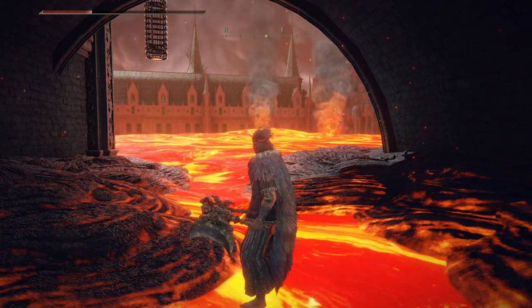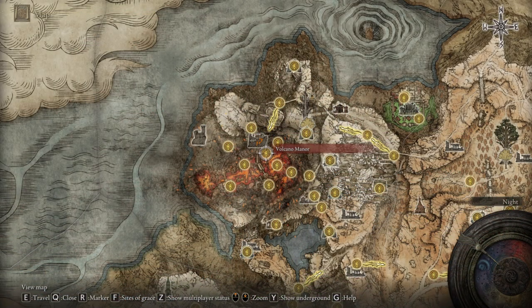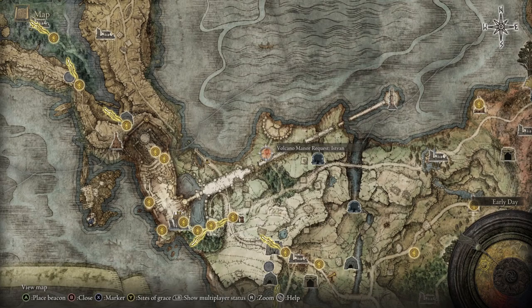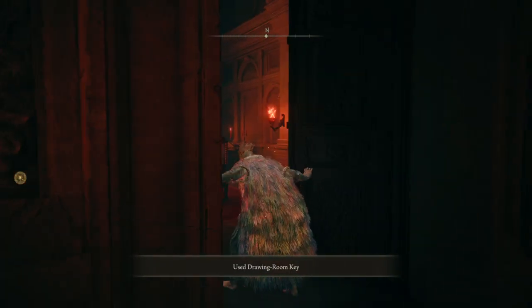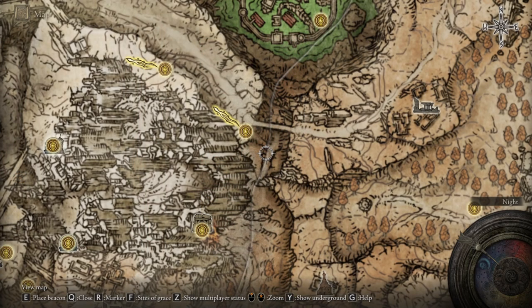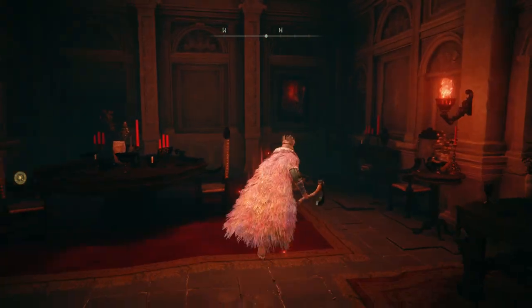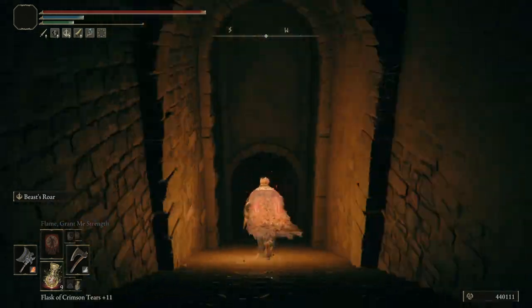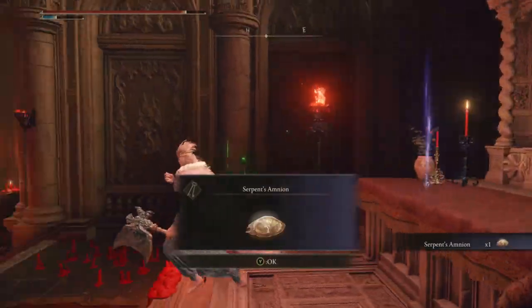It depends on what your goals are. To get it for yourself, you'll need to do another quest line, this one for Rhea in the Volcano Manor. Once you reach the manor itself, find Rhea in the drawing room along with the others. After talking to her, do the first assassination mission for Volcano Manor, and then return and you will find her across the hall in another room in a different form that I won't spoil here. After talking to her, do the second assassination quest and then return to talk to her again. Then go into the room to the right of Rhea's and open the illusion wall in the back right corner. Pass through here and you'll find the Site of Grace. Continue along the path and you'll reach the Temple of Egle, inside of which is a boss fight. Defeat the boss and receive the Serpent's Amnian item in the back.